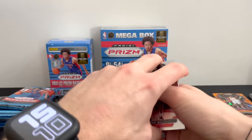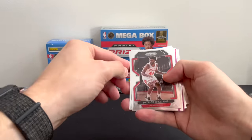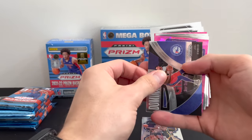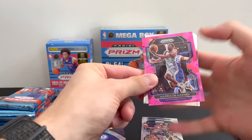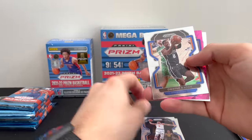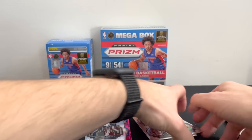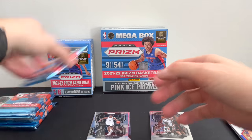Definitely comment down below — let me know some of your best pulls for any Prizm Basketball this year. Got a couple pinks in there: Patrick Williams, James Wiseman. Looks like a blue Joel Embiid — double check that. We've got Harrison Barnes, Obi Toppin, Dwayne Bacon, Jason Williams, rookie De'Ron Sharp, and a David Robinson. Not a bad start at all.